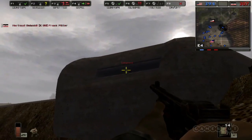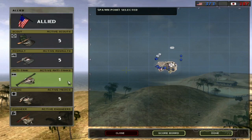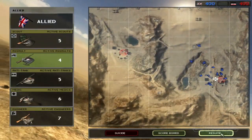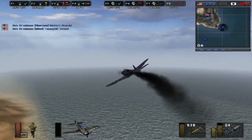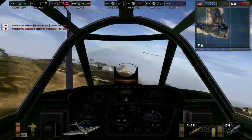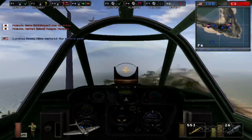Matches were domination style, with each team assigned a certain number of respawn tickets, which depleted based on how many times your teammates were killed and how many of the control points you occupied. Maps were mirrored like most of today's online first person shooters. In 1942, you were defending or attacking, and the spawn points and resources available to you reflected that.